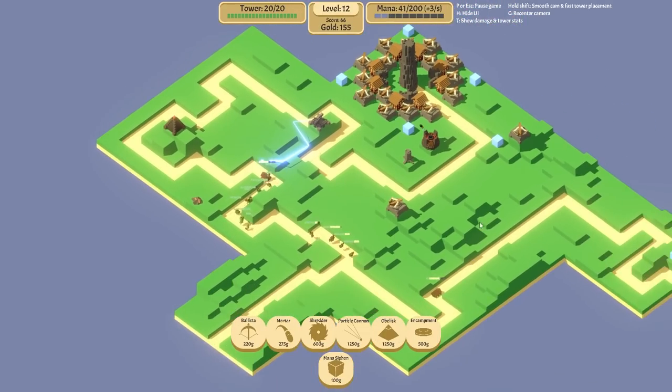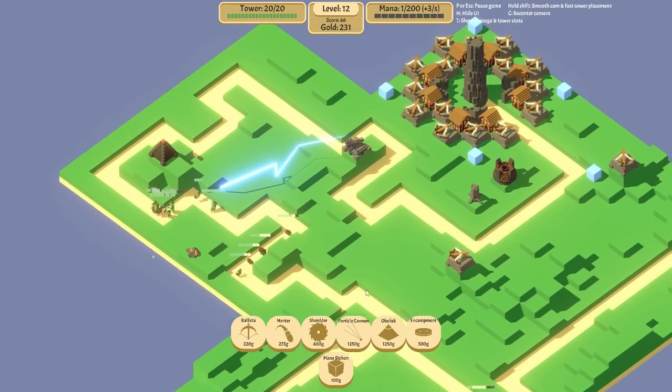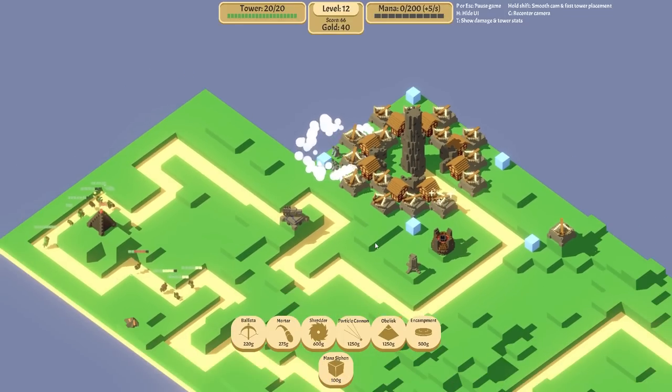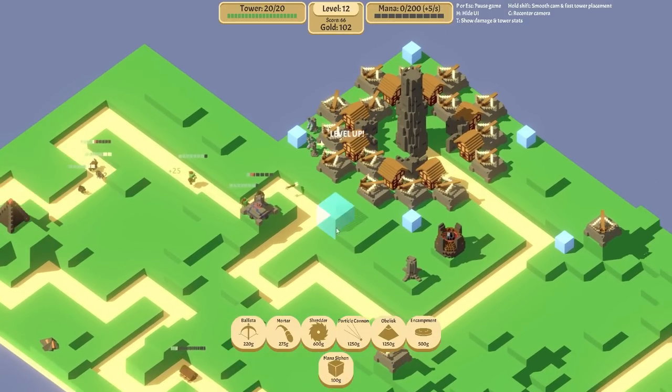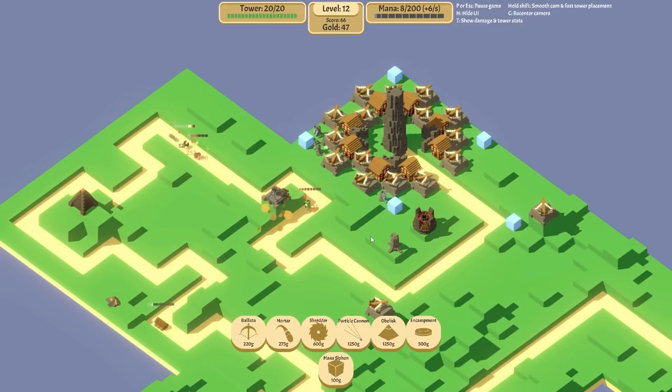It's 1250 for the next one - I really want one there to get both lanes. We definitely need mana siphons. Maybe we can't hold on for that long. We're going to need the mana banks - they were really good last time. Most of our gold is going to be spent on mana siphons because we simply can't operate the obelisk without mana and it is using a lot.